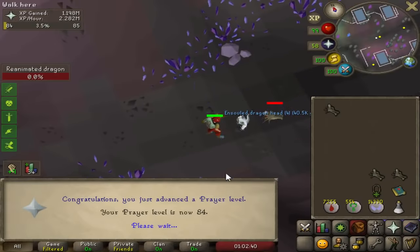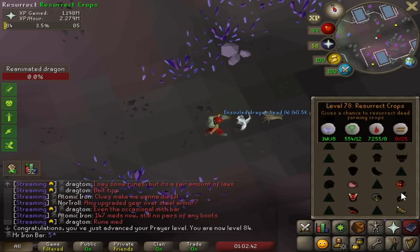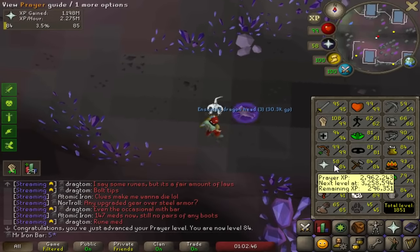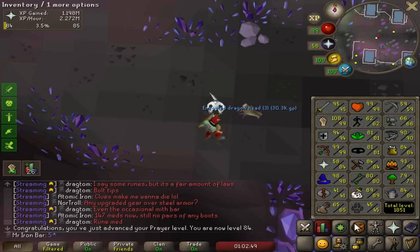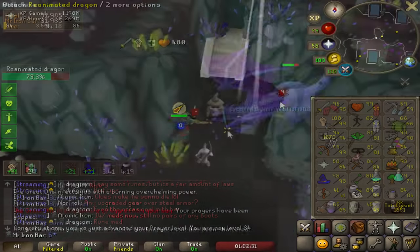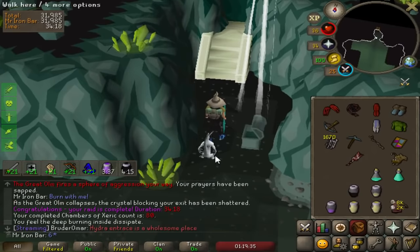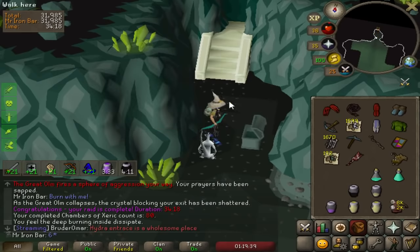84 prayer — I already met the target prayer level I wanted. 84 is definitely a nice stopping point for now because I gain an extra prayer point for every prayer potion dose I drink. A second no-prep raid with the regen brace — finished with two brews, really good results at 80 KC.